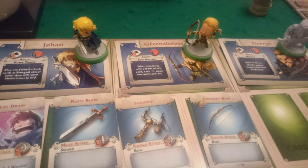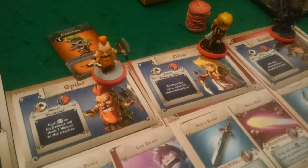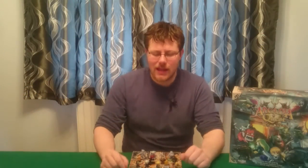The other guilds I was facing were the Blondie Rangers — the Greengill guild made up of Johan, Greensleeves, and Darren — which I think is a really good, strong combination. That's what one of the new players ended up with, but unfortunately this is a very luck-heavy game and they didn't have a very lucky night, which is a shame given it was their first time playing. Next up we had For Fox's Sake, which is the Red Guild, made up of Spike, D.Va, and Kanga. I'm not too sure about that as a combination, and they definitely didn't have a good game either.